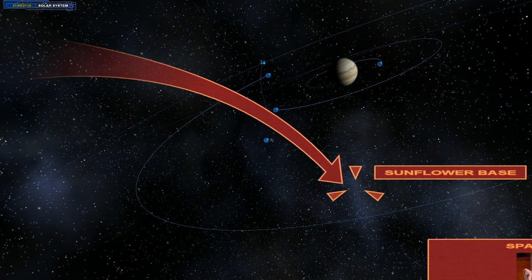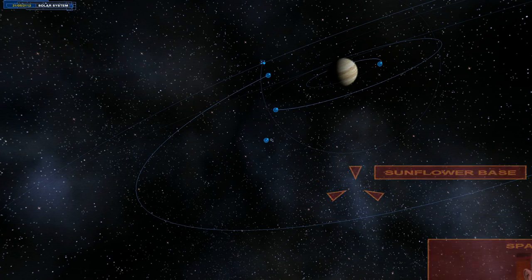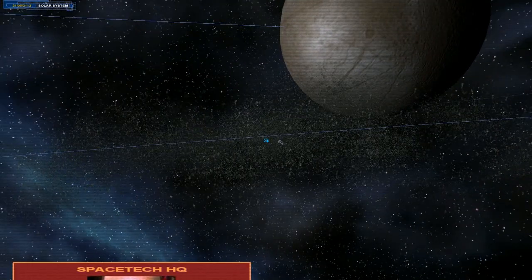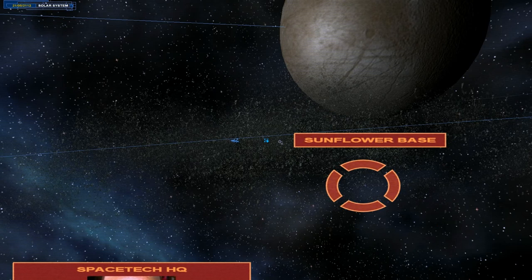Civilian ships have been evacuated and the minefield has been activated to stop intruders. I'm putting our guard fleet — the light corvettes Madeline and Lightning — under your command.